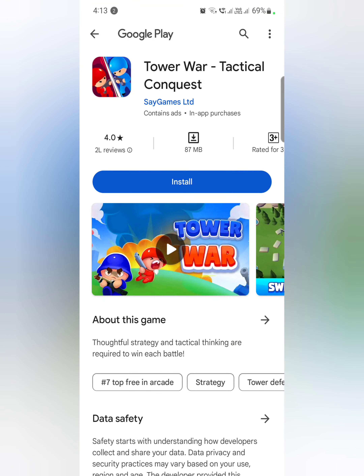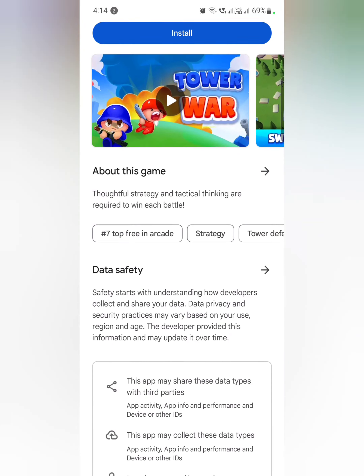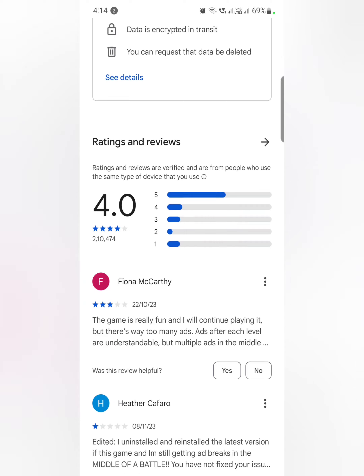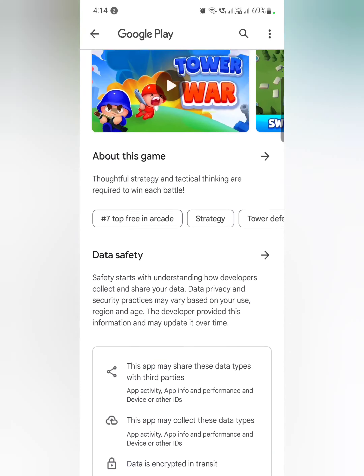We are going to review Tower War Tactical Conquest by Say Games Limited. I've been seeing the advertisement for a very long time. The rating is 4.0 with almost 2 lakh reviews, game size is 87 MB, rated for 3+, and there are 1 crore plus downloads. This is a strategy and technical thinking game. The ratings are not that really good but it seems people are liking it. Let's review by installing the game.